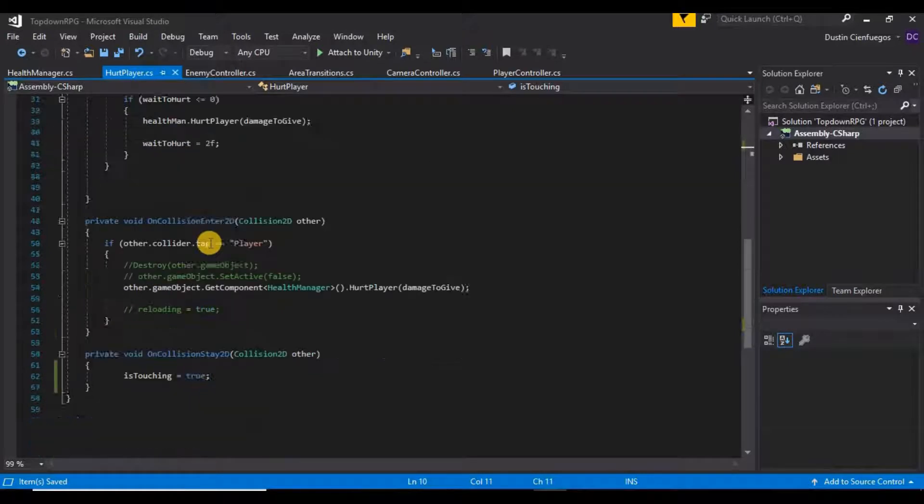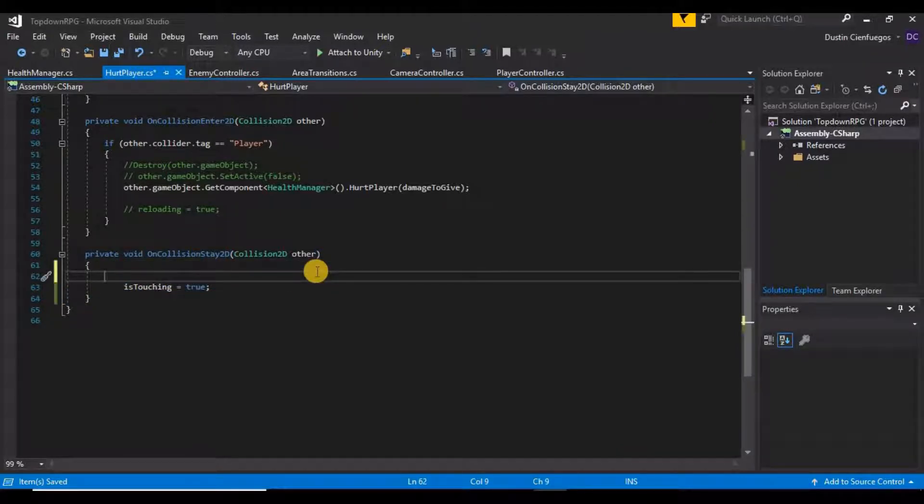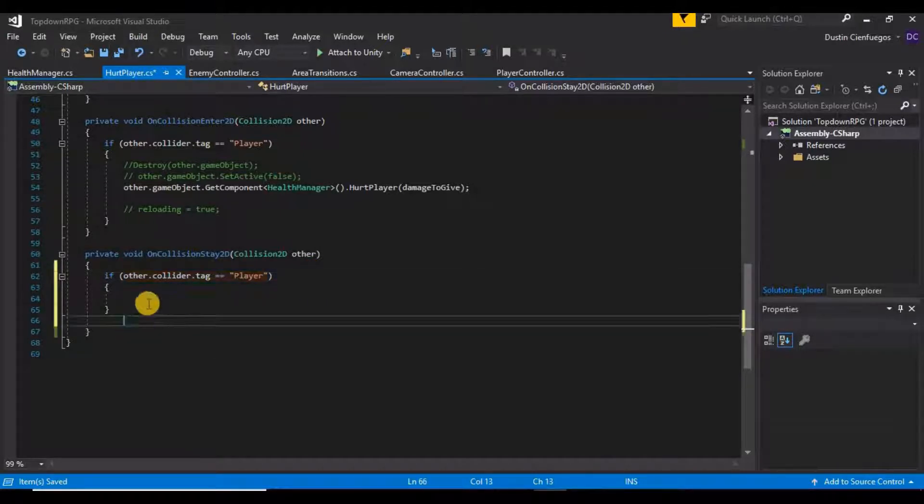The timer starts because of OnCollisionStay — basically this is saying if our enemy collides with anything at all, we run some code. What I want to do is add an if-check right above isTouching to see if other.collider.tag is equal to 'Player'. Then we set isTouching to true. That should fix the issue of the timer starting when our skeleton collides with anything other than the player.